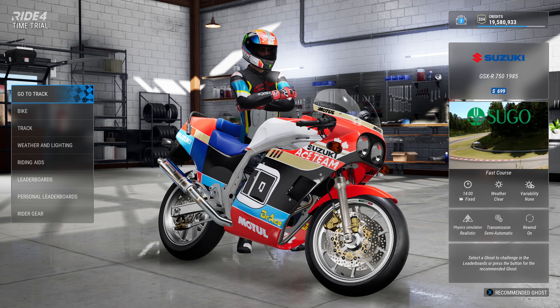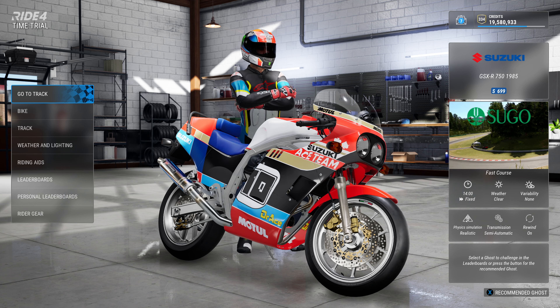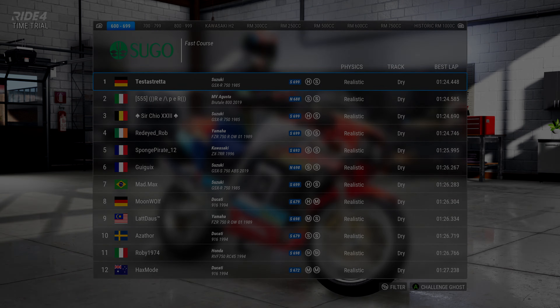Hi guys and welcome back to another DotRace video. Today we're going to be playing Ride 4, doing another DotRace time trial challenge issued by Desmoju and Sergio23. We're going to be tackling the track of Sugo, the fast course variant with the Suzuki GSXR 750. The lap time to beat is a 1:24.448 set by Testa Strata, and Sergio23 in 3rd place with a 1:24.690. So let's crack on.